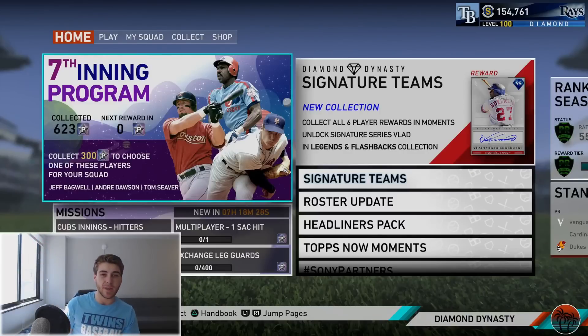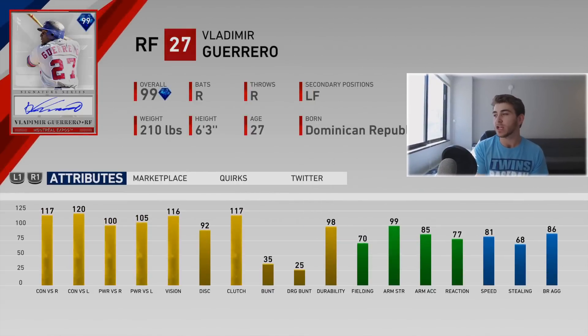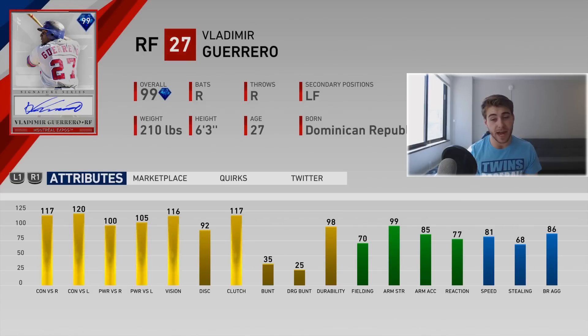What's going on guys, back again on another MLB The Show 19 Diamond Dynasty video - huge monster 99 overall Signature Vladimir Guerrero gameplay debut right here. Just finished the Signature Team Moments which were long as hell. 117-120 contact, 100-105 power - a little watered down, but we're gonna do it anyway. 116 vision, I like the look of that. Not a fan of 70 fielding, but he does have 99 arm strength and 81 speed.